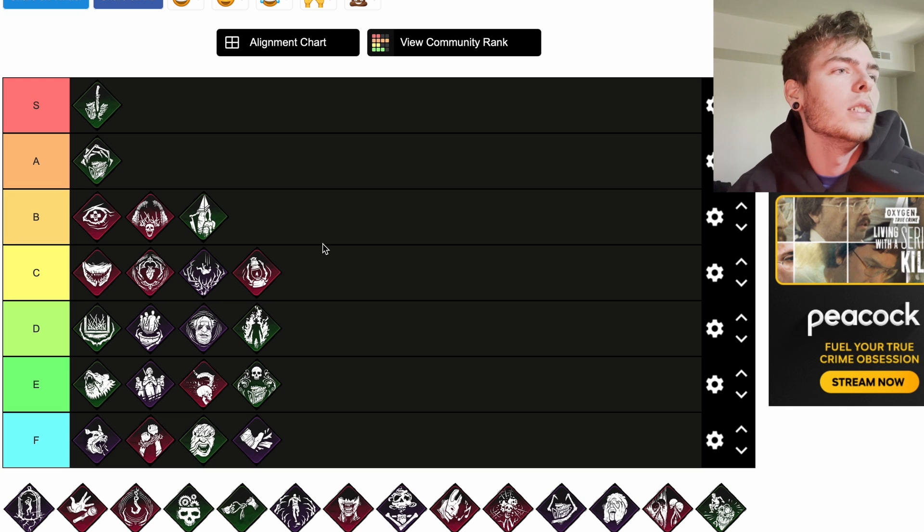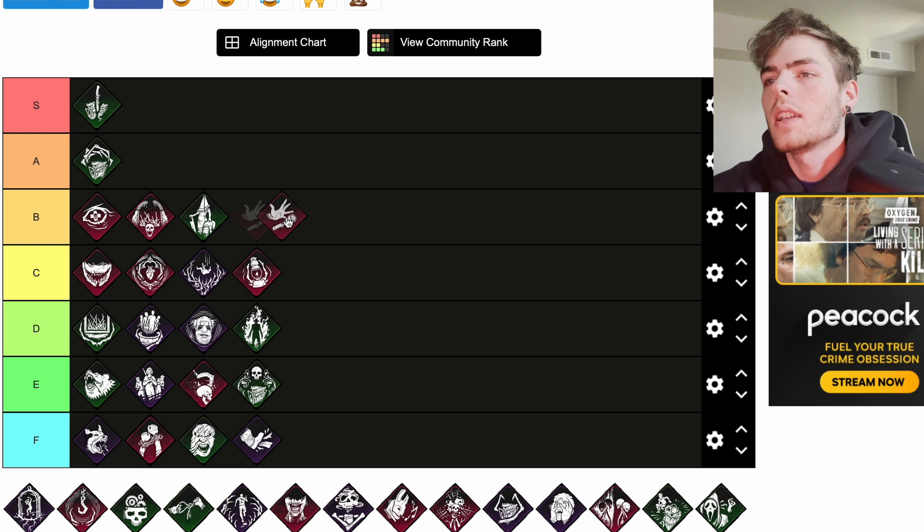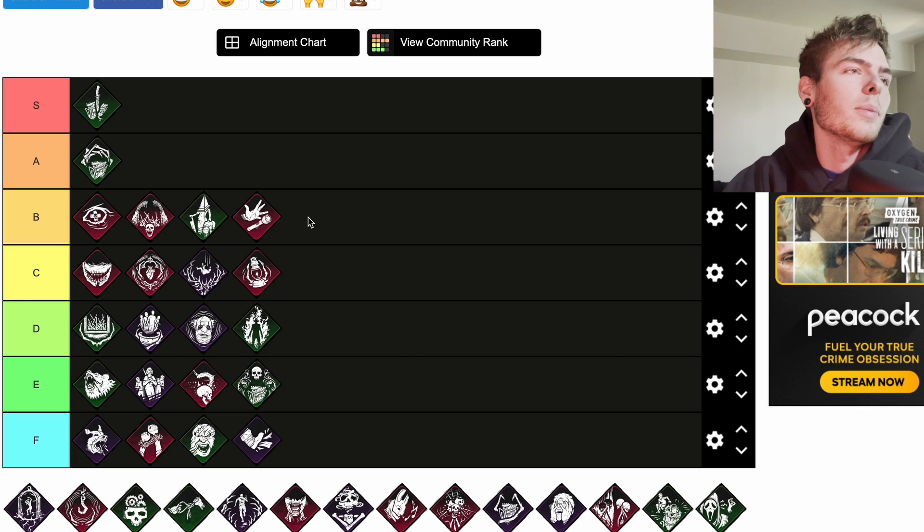Franklin's Demise is a teachable Cannibal perk. Your vicious basic attacks knock items out of survivors' hands. If not recovered within 90 seconds, the item depletes all its charges. The auras of lost items remain visible to you for 32 meters and slowly fade from white to red as the timer elapses indicating they're running out of charges. Franklin's Demise can be huge — I'll throw that up at B tier.